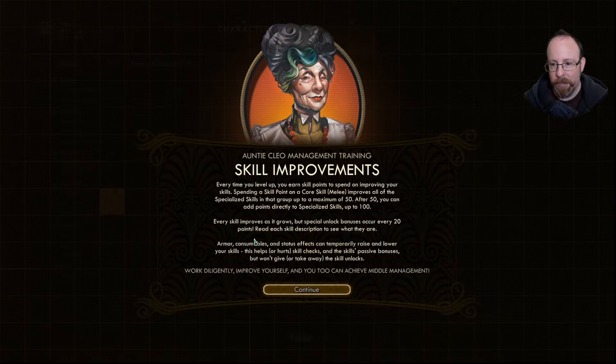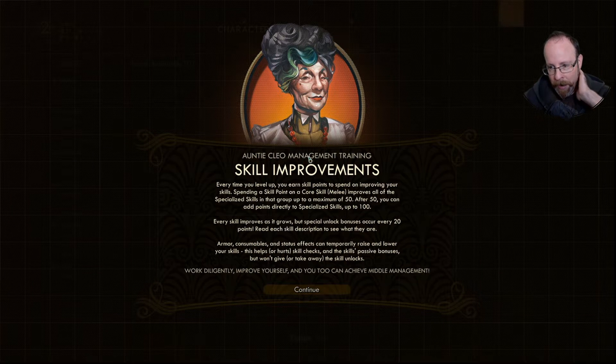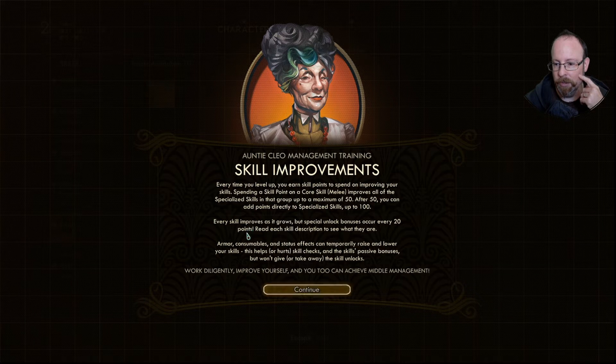Skill improvements: every time you level up you earn skill points. Spending a skill point on a core skill like melee improves all specialized skills in that group, up to a maximum of 50. After 50, you can add points directly to specialized skills up to 100. Every skill improves as it grows, but special unlock bonuses occur every 20 points. Armor, consumables, and status effects can temporarily raise and lower your skills.